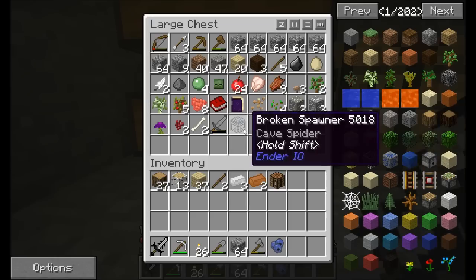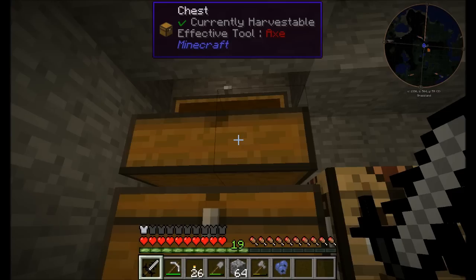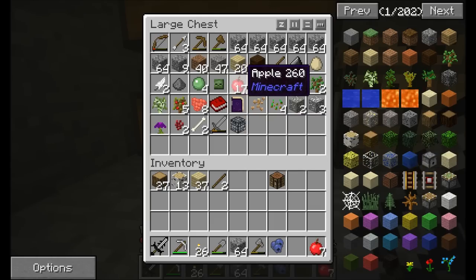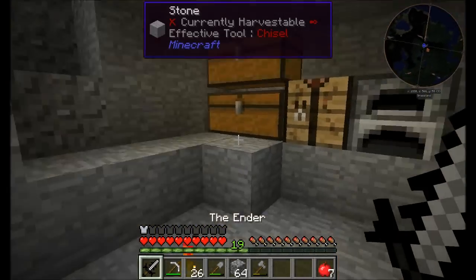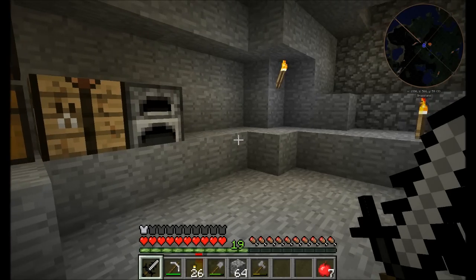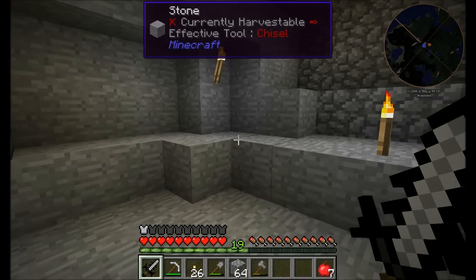I've got a little bit of copper and tin now, which is kind of nice. I'm going to make sure I have some food on me. I might want to start doing just a little bit of ore processing for an early game option. So let's get started taking a look at that.